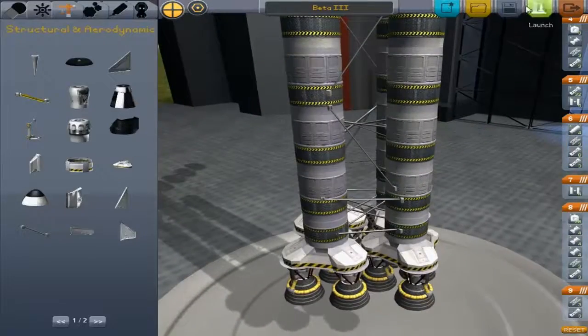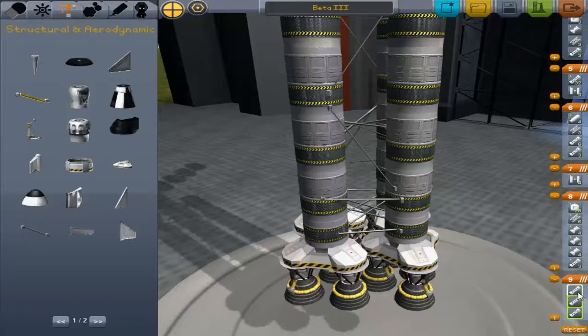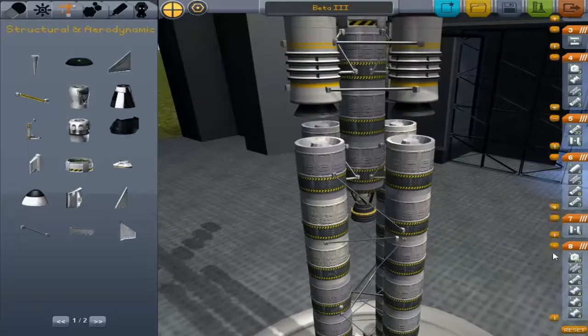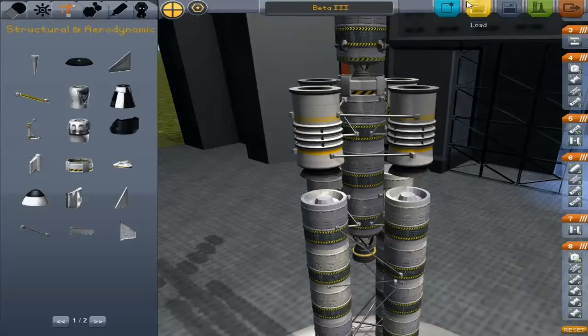We'll save that. I don't think that's a big enough change to merit a new version number. We'll pop these two support structures here so that the first stage now actually fires the rockets, then that second stage, then the radial decouplers, and then the solid fuel. I'm going to save that and hit the launch pad.